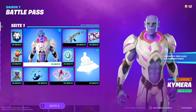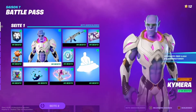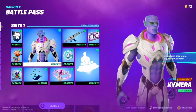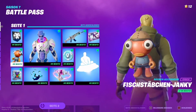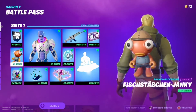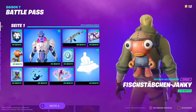On the first page we have Chimera — the customizable skin of this season's Battle Pass. The price per item on a page can of course change or vary depending on what you buy. Special items like skins or pickaxes are of course much more expensive than, for example, banners or contrails. All items here can be purchased with Battle Stars — you just need to unlock the Battle Pass, earn Battle Stars, and spend them in your desired order.